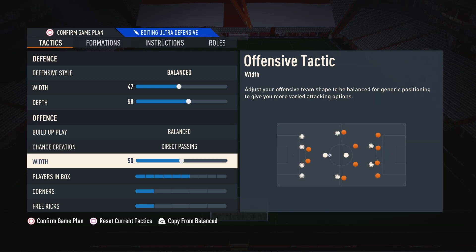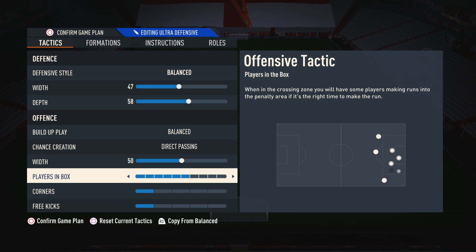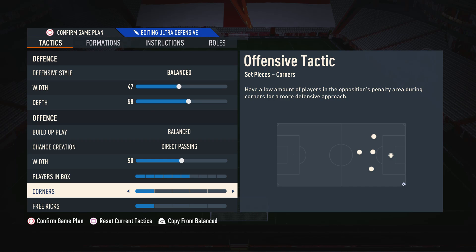Moving on to the width, I actually have this bang on 50. The reason I do this is because the 442 is obviously a wider formation and I always think 442 is quite balanced in the way that it plays — sometimes you can be a little bit narrow, sometimes you can be wide. So I just have this on 50, completely default, so we can do a bit of both. Moving on to players in box, I like to have this on 6 so we can get some players into the box to create chances without overcommitting. As for corners and free kicks, I have these both on 1 because there is a corner kick routine that I use which requires that.